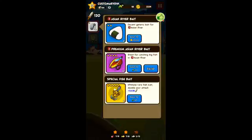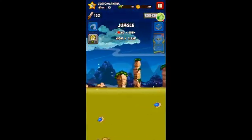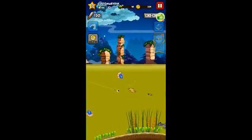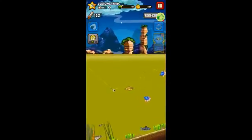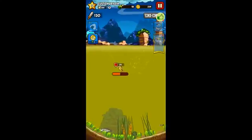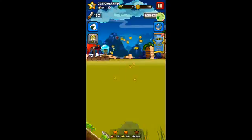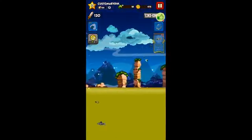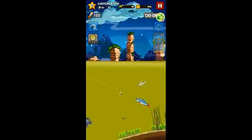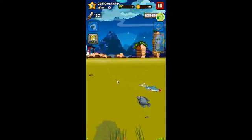Let's change our bait to musubi and then let's go. The golden one wants me — let's bring him all the way. So you see that red or yellow bar there? That's the tension bar. When it starts flashing, that's when you know it's almost gonna break, so you want to let go when it starts getting to red or starts flashing.